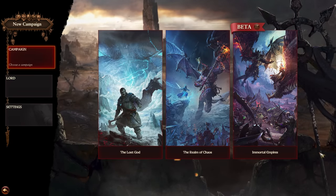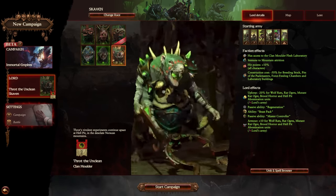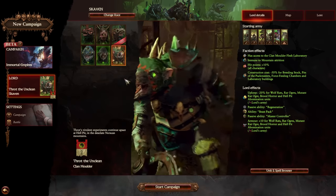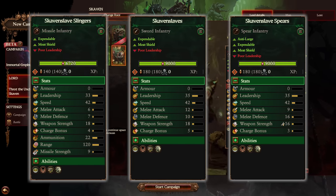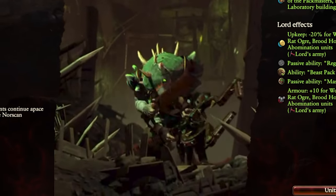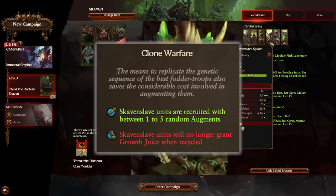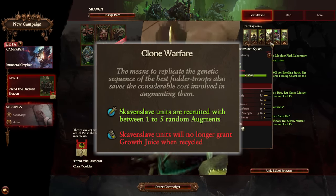Today, I'm going to try to win a campaign in Warhammer 3's Immortal Empires using only Skaven Slaves. I'm going to be playing as Throt the Unclean on very hard campaign and battle difficulty. The major difficulty is that Skaven Slaves Spears, normal Skaven Slaves, and Skaven Slaves Slingers are all very low tier units — some of the worst units in the game.